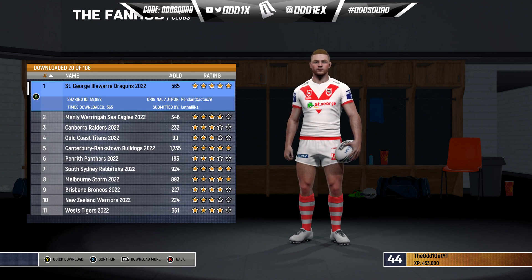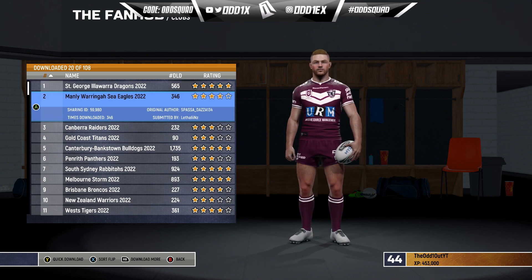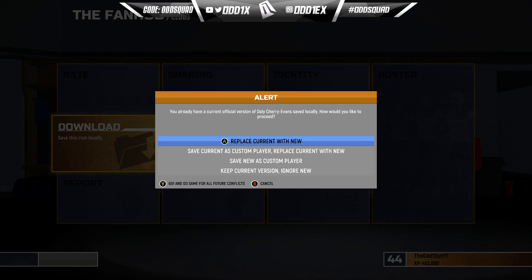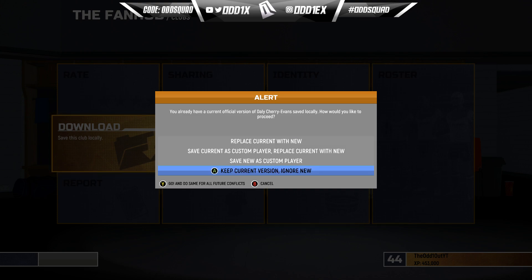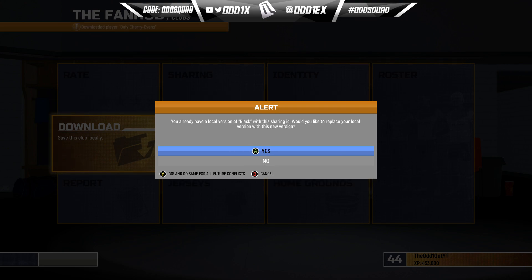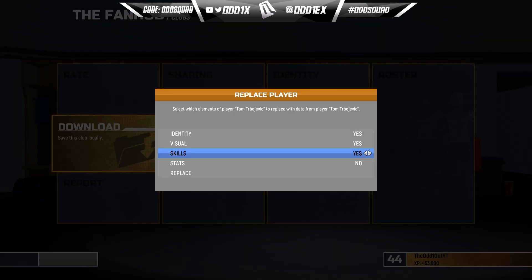Now on to downloading. When you download these they'll be moved to your custom clubs. Let's download one — we'll go with Manly. Click on Manly, click on Download, and select 'Download with Logos' — that is crucial, or else you'll be downloading logo-less jerseys. When you get to the next screen, if you want to keep the players and ratings you downloaded from me, come down to 'Keep Current Version, Ignore New.' I'll be saving as new custom players only because I'll be deleting them later.